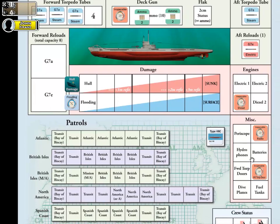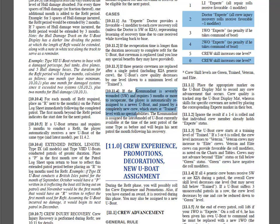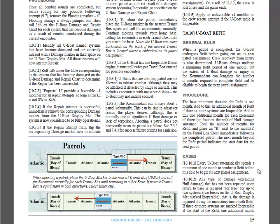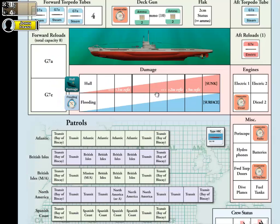Now we look at our systems damage. Referencing case 10.10.2: you can repair up to two inoperable systems for free. If you have more than two — meaning three or greater — you add an additional month of refit. We were already at three months: one month automatic, two months for hull damage. We have one, two, three, four areas of system damage — that's more than two, so that adds another month, bringing us to a total of four months of refit.